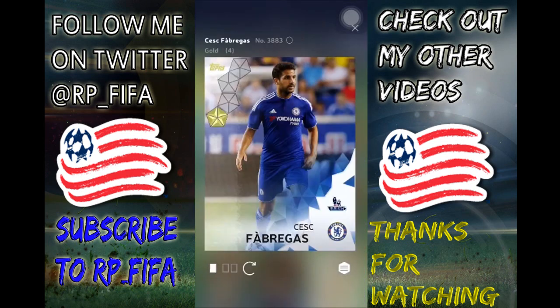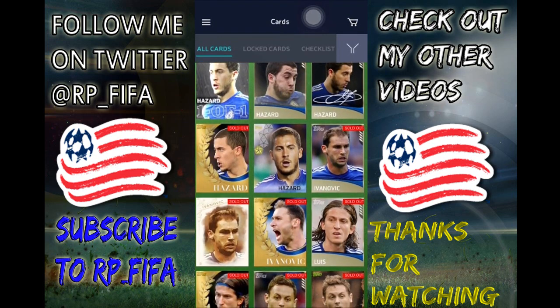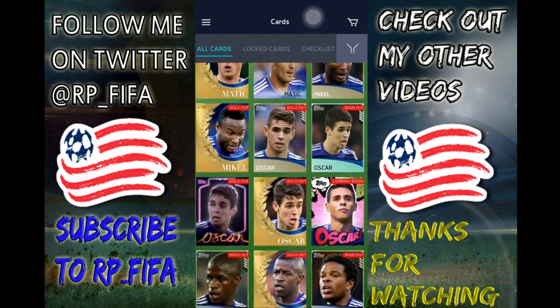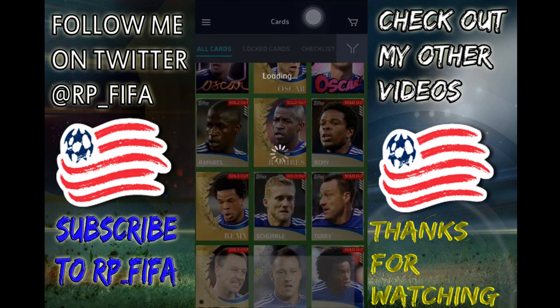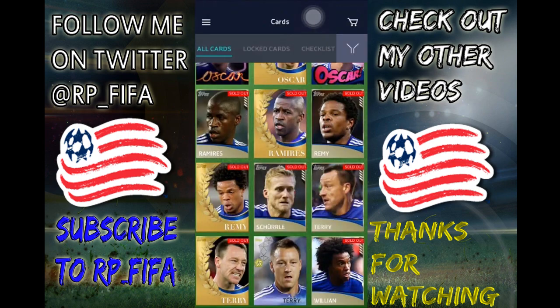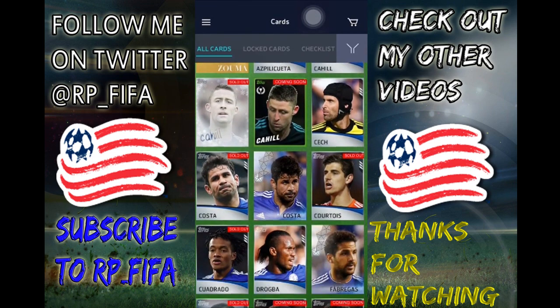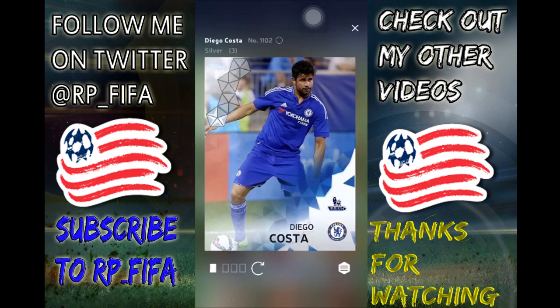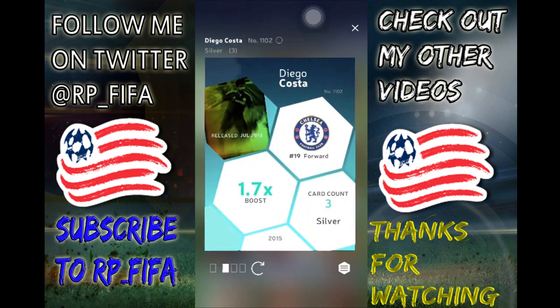Right here you can see a brand new Gold Cesc Fabregas — only four people have it, it's kind of cool. You can definitely tell it's brand new. The new Hazard looks just like it. The app is kind of bugging out right now. You can see John Terry, Dio Acosta — that's the new silver card they came out with. It shows a 1.7 boost and it says when it was released, and it shows the card count right there — so that's kind of cool now.